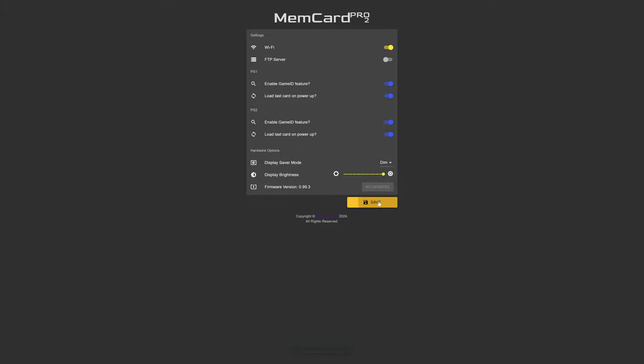All the saves from that memory card are now transferred over to the MemCard Pro 2. Repeat the process with any additional memory cards you might have and change pages as necessary. Once you have all your saves transferred over, power down the PS2, take out the MemCard Pro 2 SD card, and move it over to your computer.